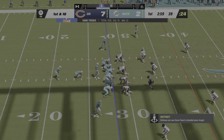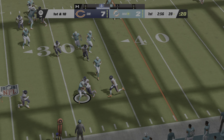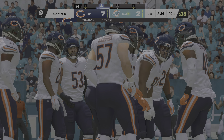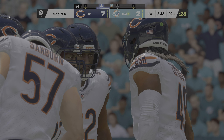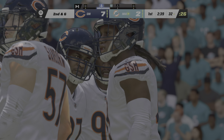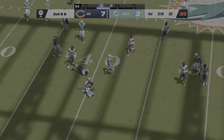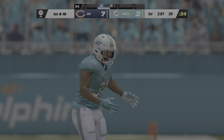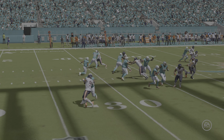Tua and the Dolphins with first and ten at their own 28. He'll look to Mostert to start — down to the 32, four yards. Those guys creating the holes deserve credit — offensive line, tight end, wide receivers. On second down, Mostert again — out near the 39 for seven yards and a first down. That unit understood exactly where the first-down marker was and got there.